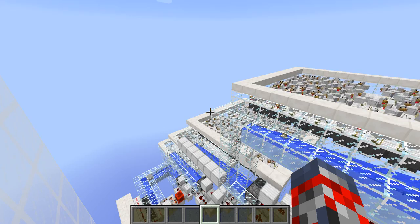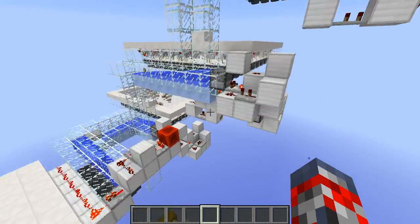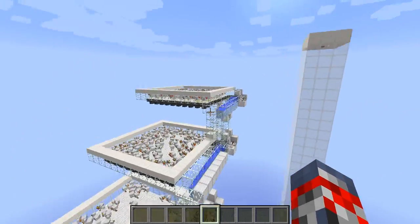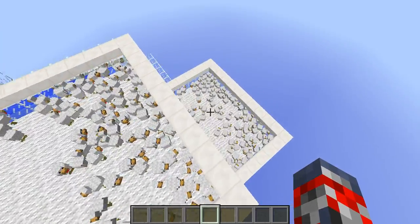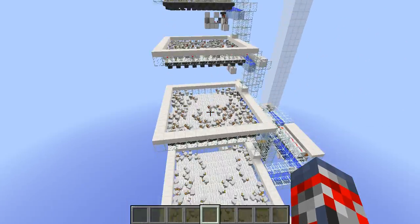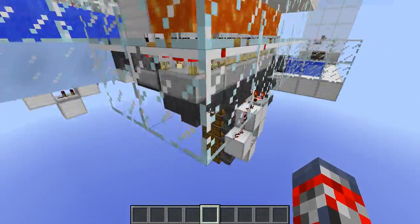Hey guys, JumboEvon here, and today I'm going to be showcasing Mumbo Jumbo's chicken farm design. It's a giant chicken farm. They have about 300 chickens in each one of these things, so that in total makes 1,200 chickens — maybe a little bit less, maybe a little bit more.